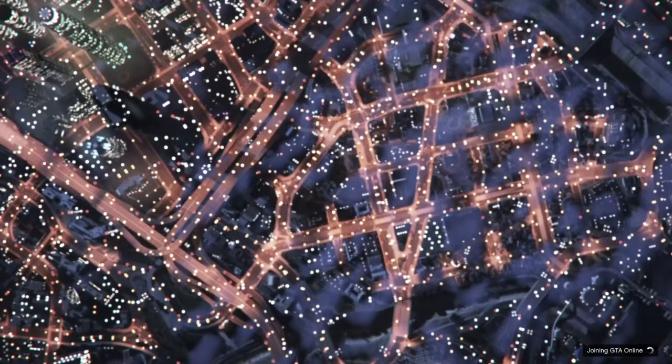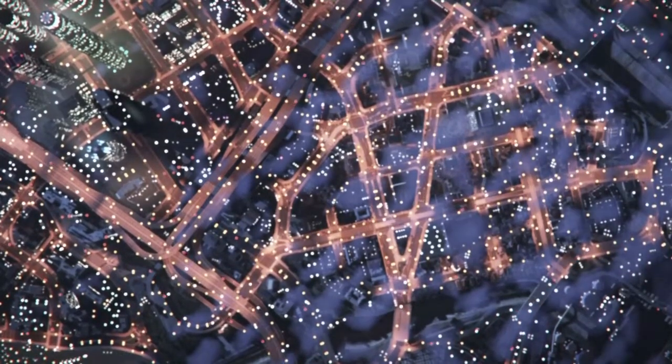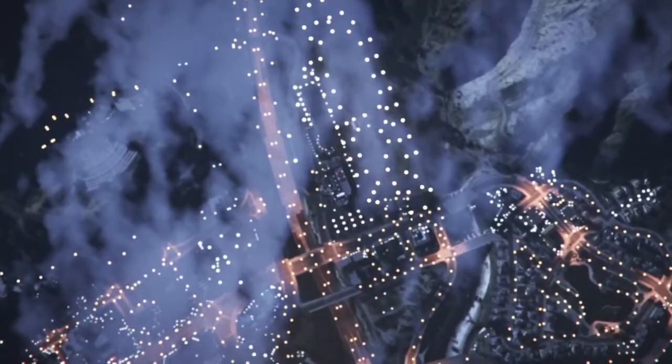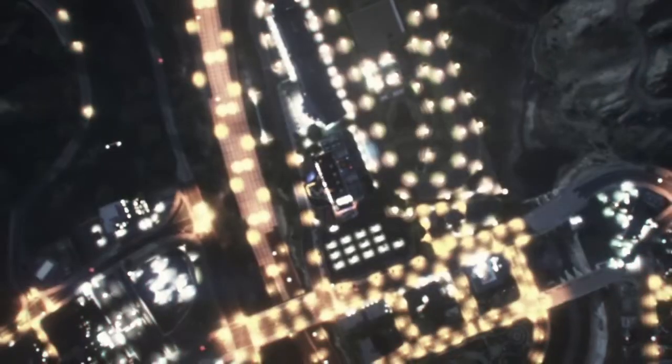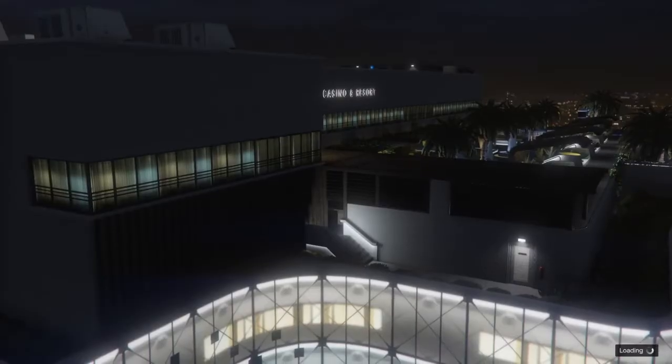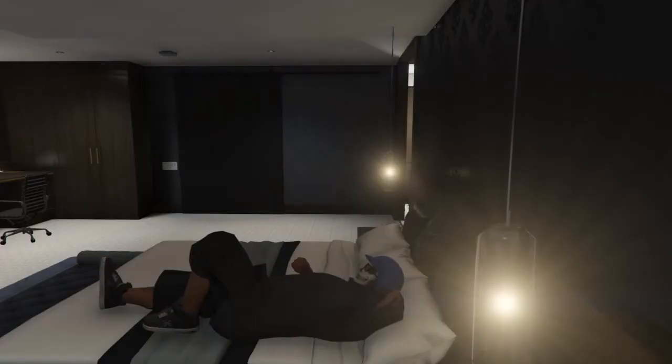Once that console has saved the money and done the forced game save by changing the glasses, load back into the session — you'll see you have a blue helmet on and you'll still have all your money.